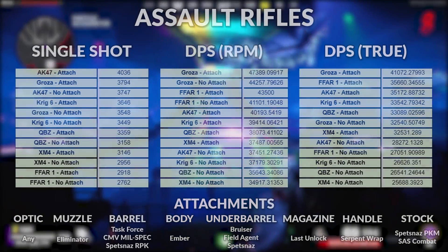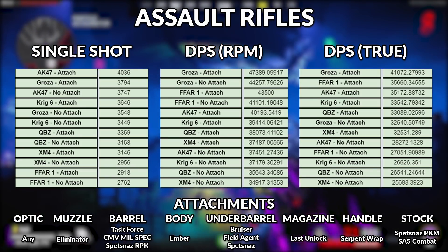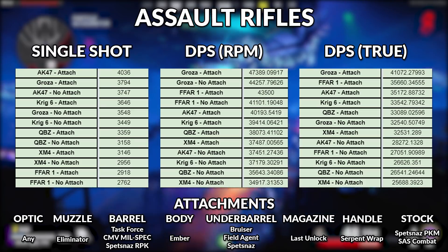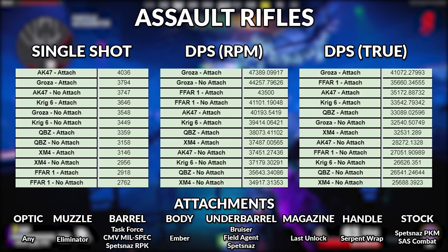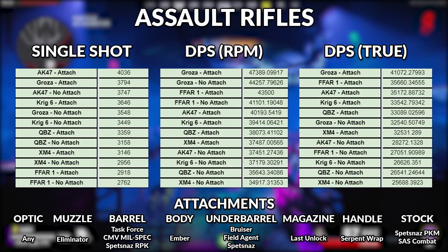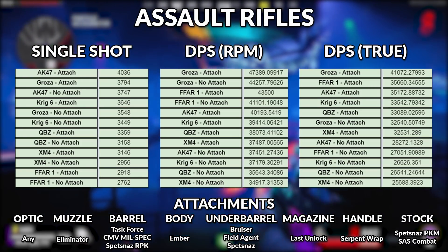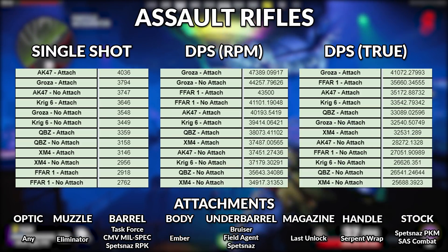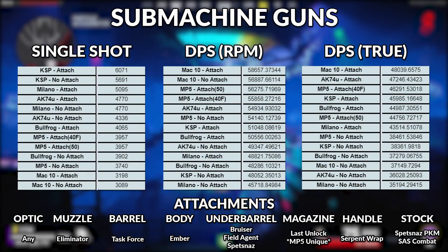All the numbers are on screen so I'm not going to read everything out — attachments are listed down below and that applies to all weapon classes. The big thing to take away from the assault rifle numbers is that the Groza is king at the moment. It's not a massive difference, but you look across the three tables and the Groza sits at the top for basically all of them. Dead Shot Daiquiri will help, but it's not going to make a monumental difference in this weapon class.